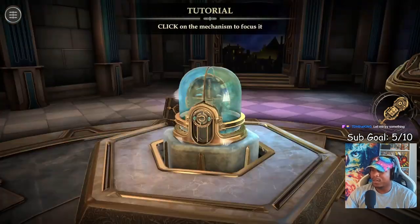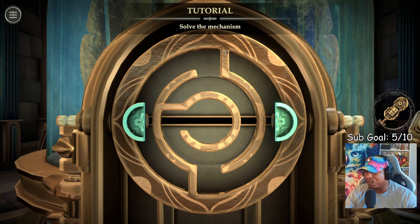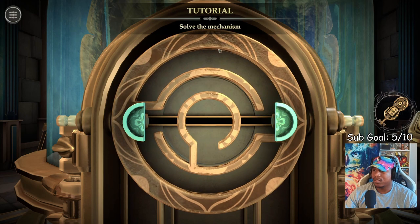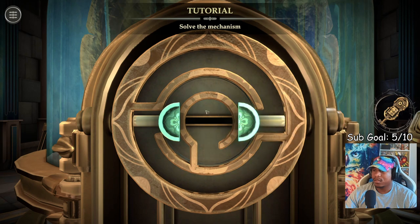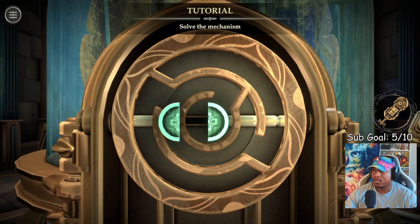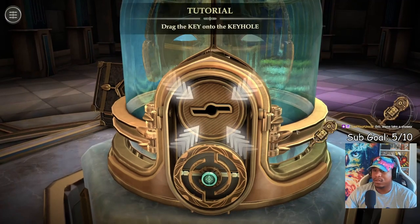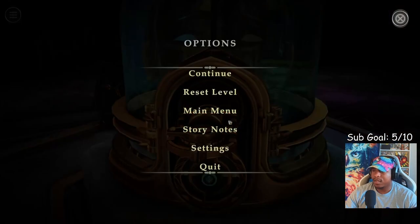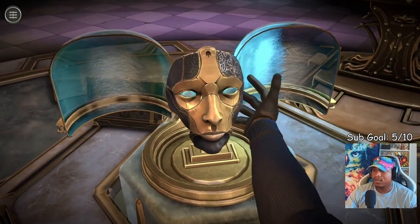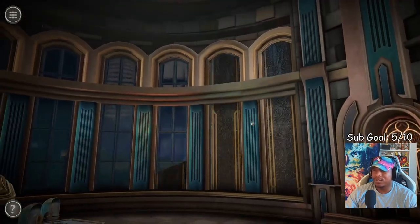We got this mask — mirror, mirror in the glass. Click on the mechanism to focus it. Solve the mechanism. Cool, finally a puzzle I can do by myself. When will the tutorial stop? Drag the key to the keyhole. I got a mask. I think this is just a tutorial — they're just teaching me how to play the game.